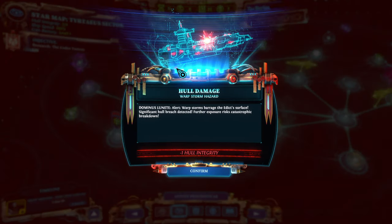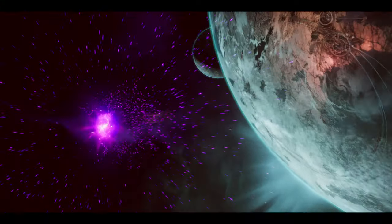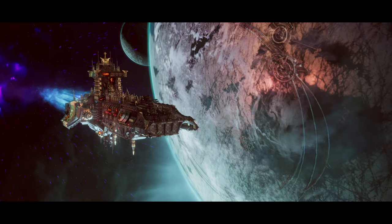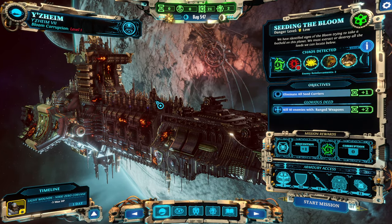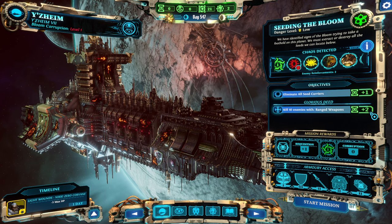Warp storm disturbance — of course. What are we working with? We get plus one requisition if we kill enough with ranged weapons. That'll be great. What do we need to do? Seed carrier — sure, we can do that.